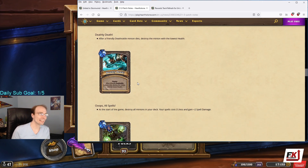Deathly Death: after a friendly deathrattle minion dies, destroy the minion with the lowest health. I believe this is a tier two passive. It can cause chain reactions and it can hit friendly minions, so I have no idea how good this is — it's also kind of terrifying. It's so unique. I don't know if the deathrattle goes off first; I assume it doesn't.